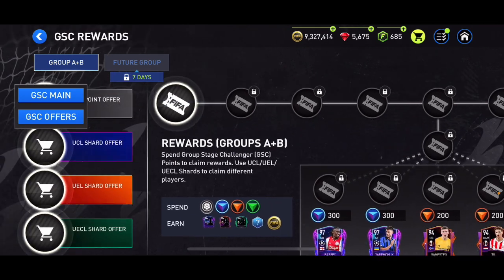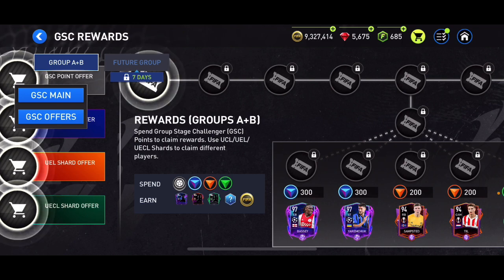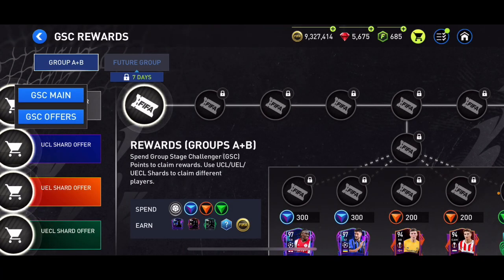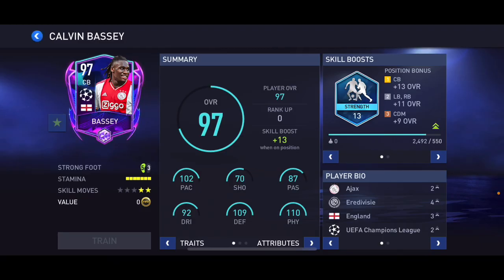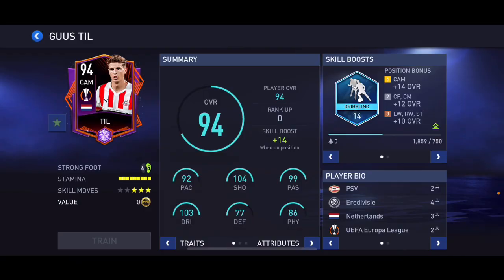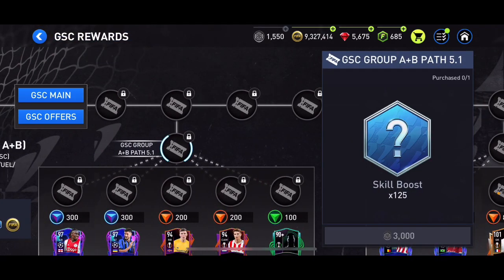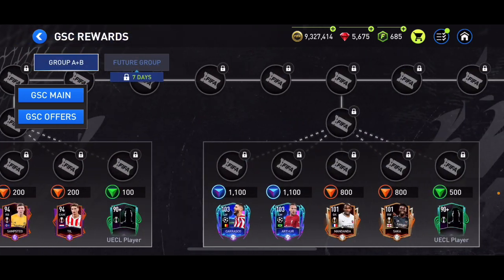Now let's go into the GSC rewards, where we can spend our GSC points on high-overall players. I'd suggest not spending your GSC points straight away — there are future groups coming, so save them and decide at the end which group you want. We've got 97 overall Bassy, 94 overall Yarimchuk, 94 overall from Europa League, and a 90-plus overall player.